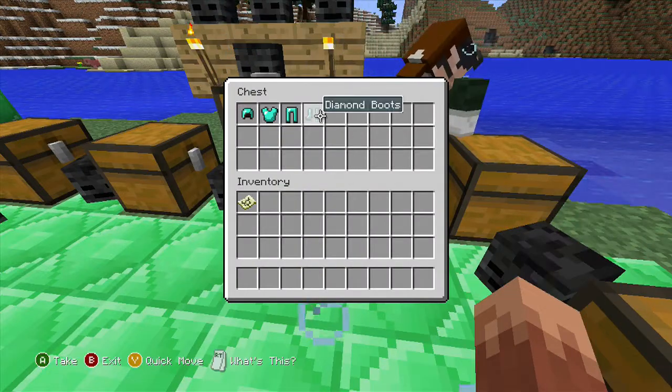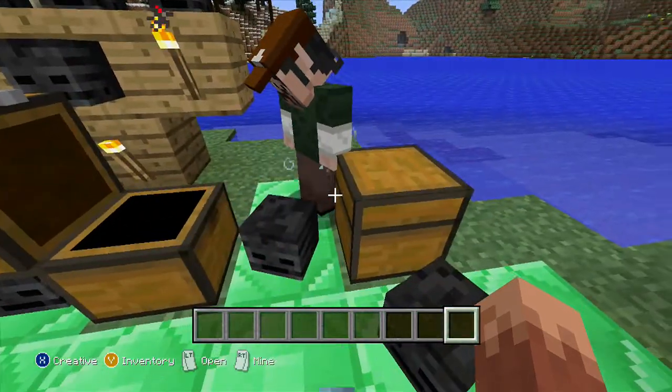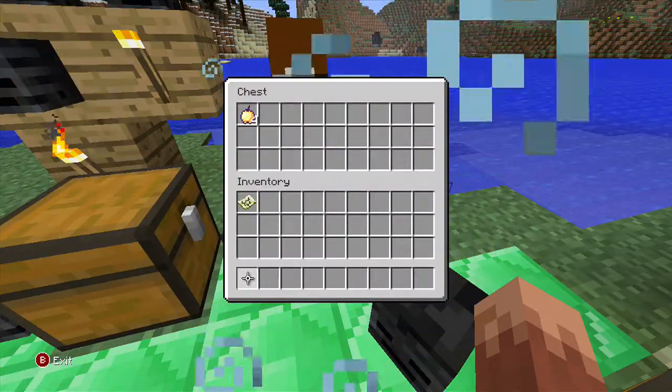In the next chest, we have the armor. It's not enchanted, but you definitely need to enchant the armor you're going to bring. It should be diamond by the time you're going. Feather Falling is great for the boots if you've got that.